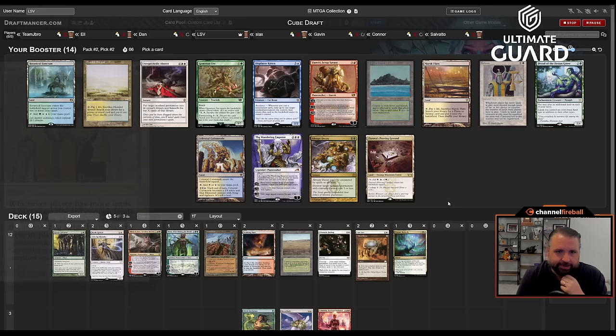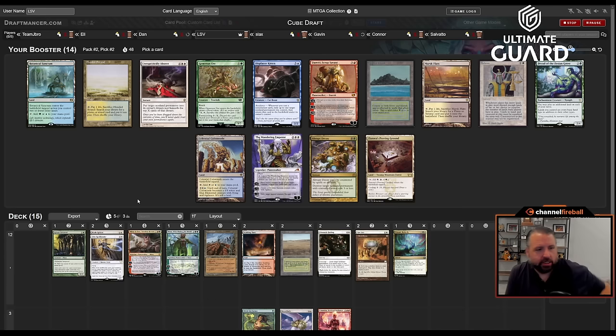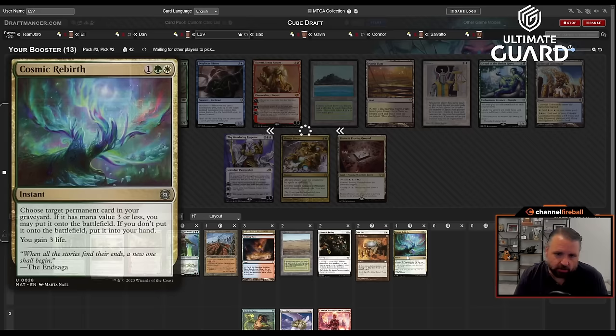Balance is not a card I can really take — it's good with planeswalkers but bad with creatures and I have a decent amount of those. I'm just going to take Flooded Strand. I'm more likely to want Flooded Strand than Marsh Flats; they both get Savannah, but now with Scalding Tarn and Flooded Strand I could easily splash blue too. Pass on Generous Ent and Balance and Dryad — just take another fetch land.